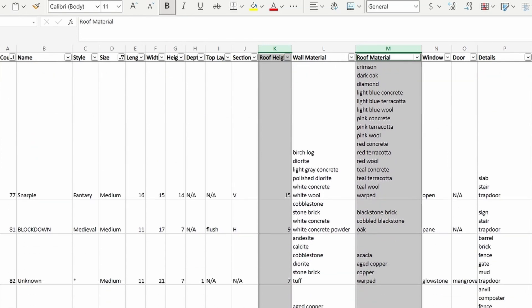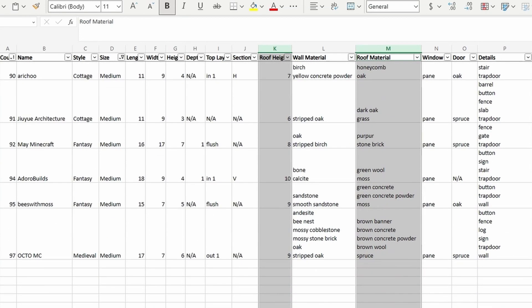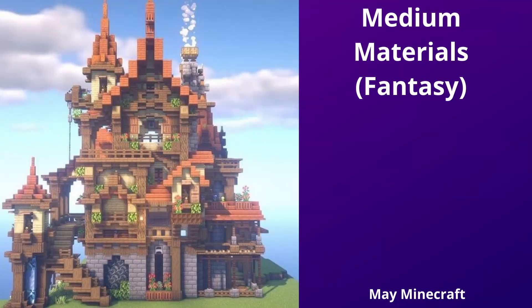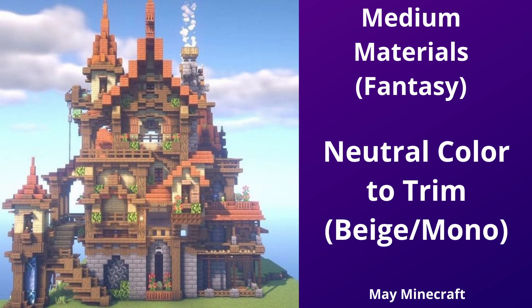Medieval and fantasy roofs are around 10 high, and they go all out with materials — using 4, 5, and sometimes more. There's a lot of mixed materials within the same color; for example, acacia and orange concrete and powdered concrete, then trimmed in a more neutral material, often dark oak, deepslate, or blackstone.